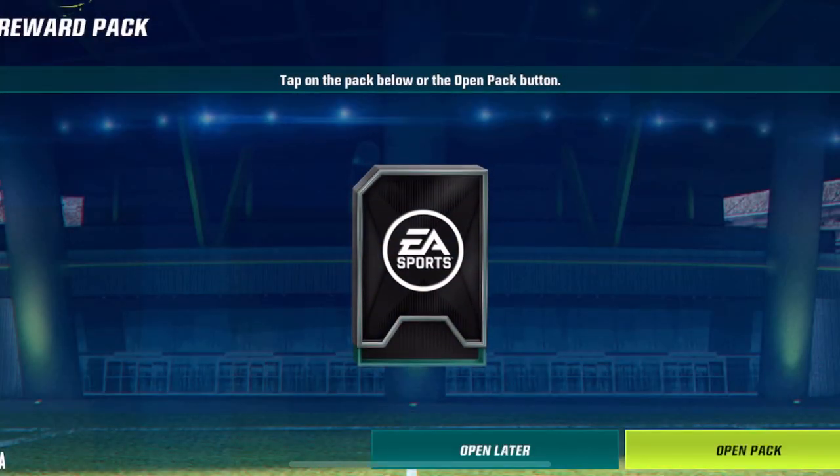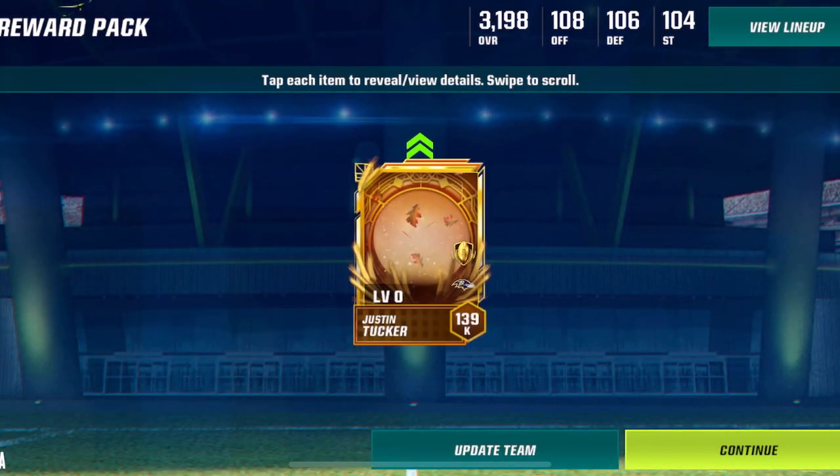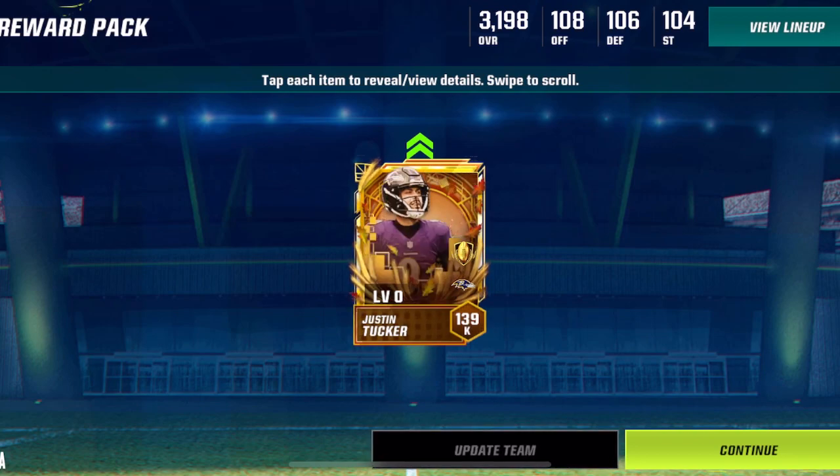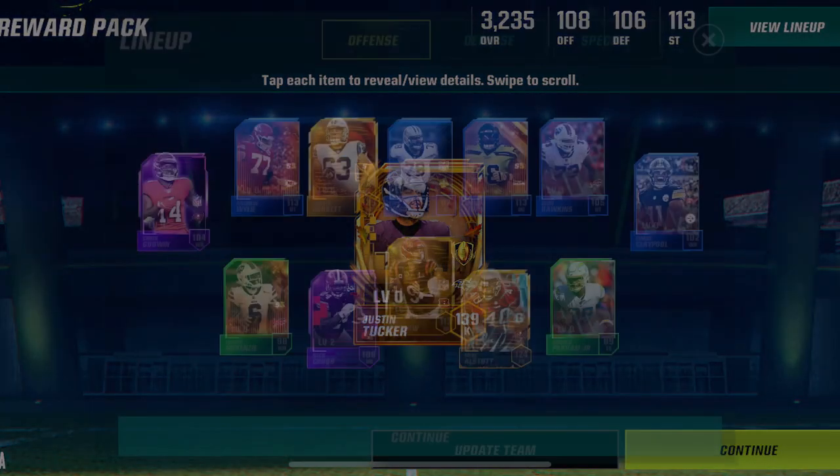I wonder who it's gonna be. Hope it's gonna be something good — I need a special teams player. What do we got? What do we got? Open pack. And it is Justin Tucker, kicker!